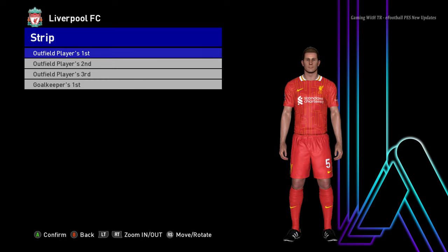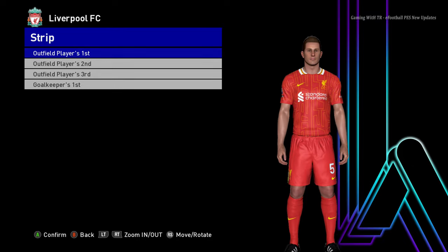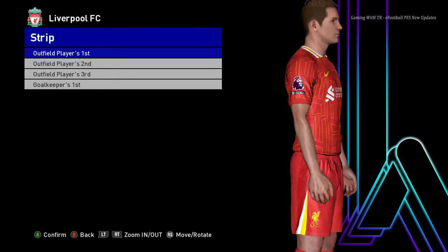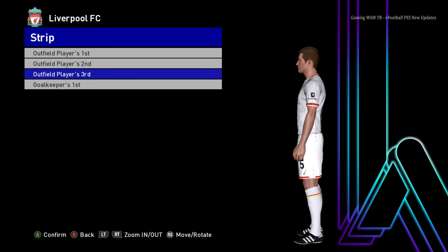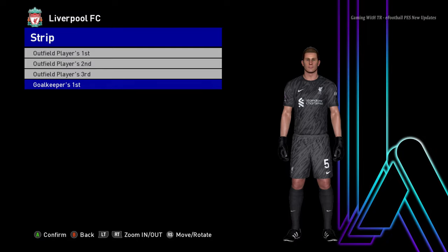Hello everyone, in this video I will be showcasing the new Season Kits update 2024-2025 Version 2. You guys can see this is the Liverpool home jersey. Let me show you from the zoom part — it's official right now. You can see the Liverpool home jersey, and here is the third version of Liverpool. That's pretty cool, and there will be a goalkeeper version also.